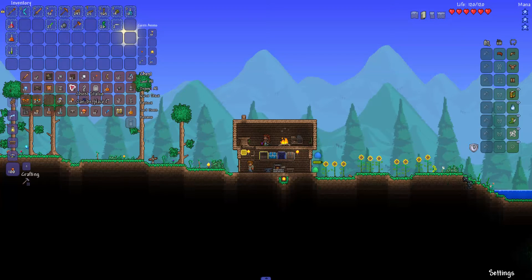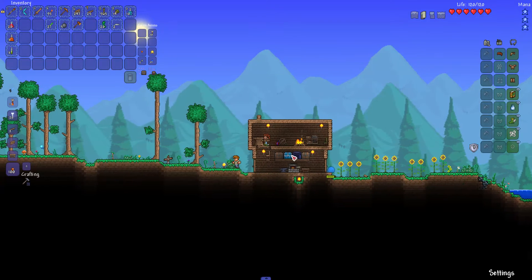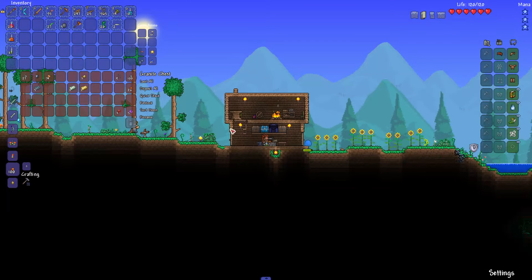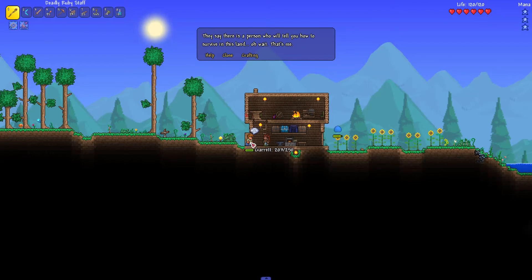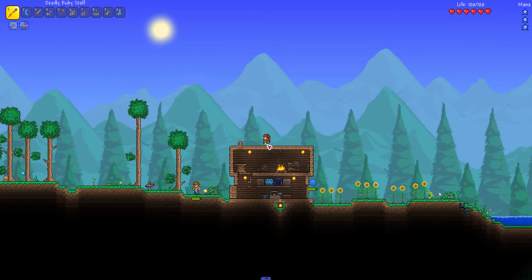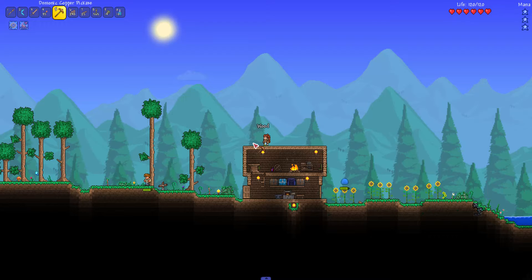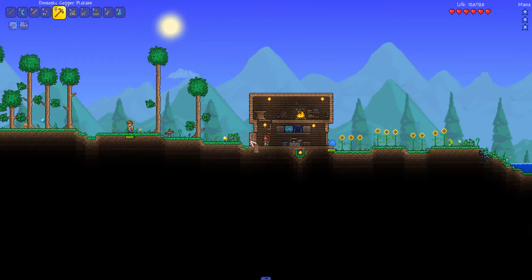Let's put a torch there and another one over here. We might have enough to get a piggy bank if the merchant shows up. This is just temporary housing — we will build off the ground so we don't get the knockers, and so blood moons aren't so devastating.